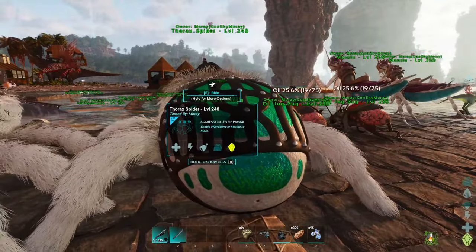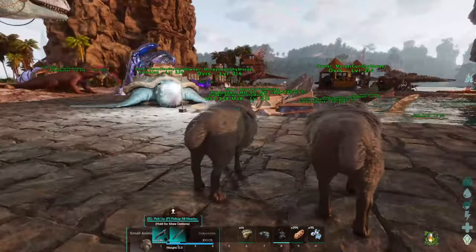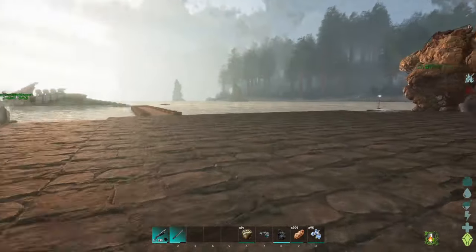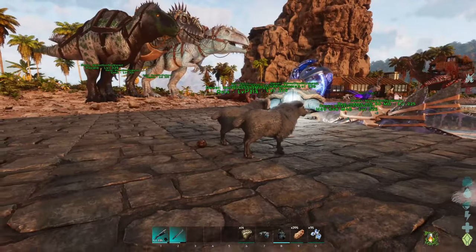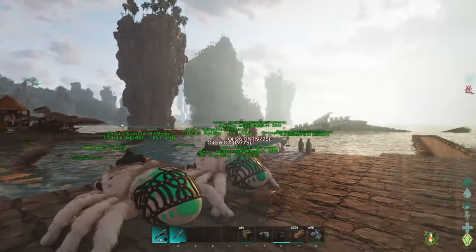I'm going to try and set up a silk farm here with some of the thorax spiders - those are a mod as well, just search Ark Thorax Spider. And of course, Ovis is here for the mutton farm. But yeah, that's all I have planned for today: go get a bee and then start setting up some more farms.